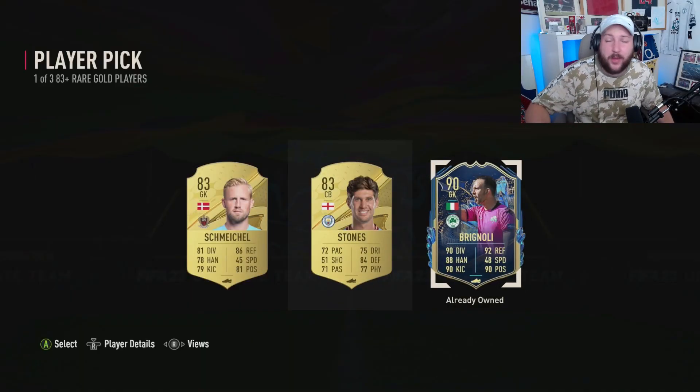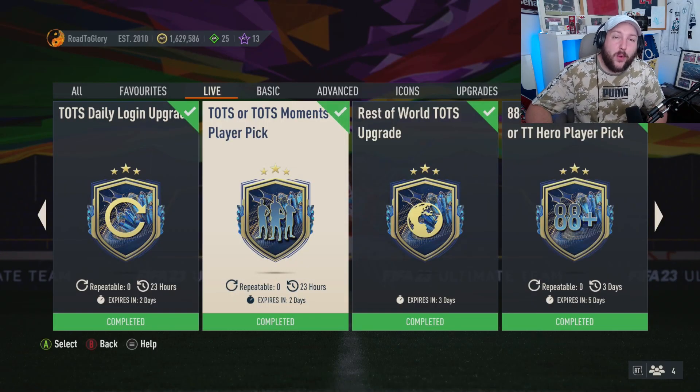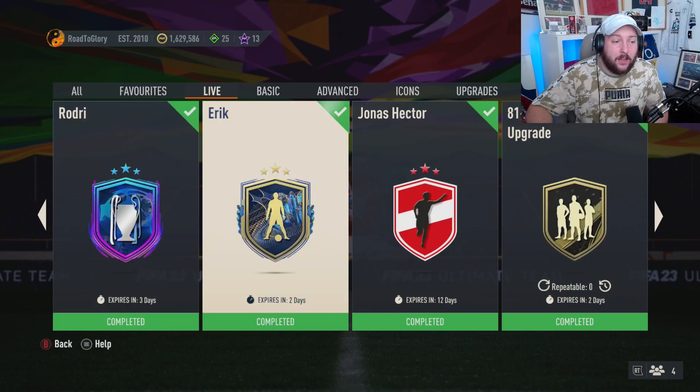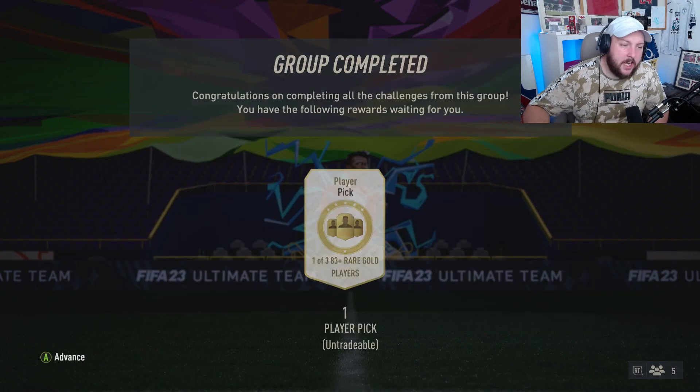From this pick we get ourselves a Team of the Season 90, which we can put into another player pick or into another Team of the Season upgrade. That TOTS card could go into the TOTS player pick, the Rest of the World upgrade, the 88-plus World Cup Hero pick, or any of the player SPCs you see on screen.